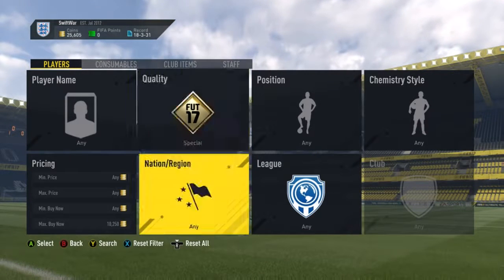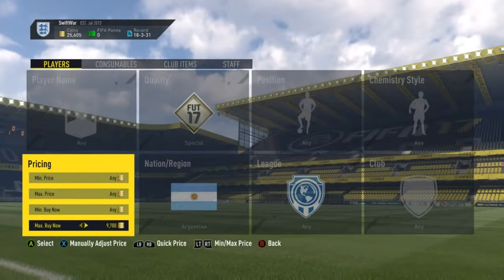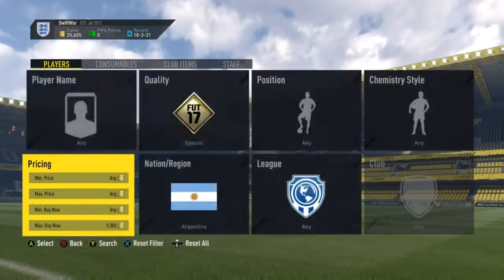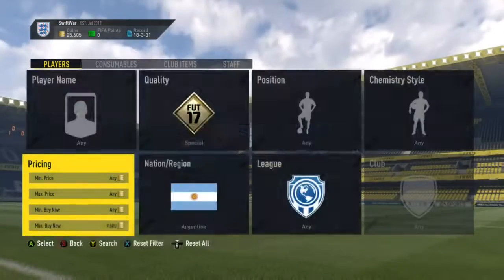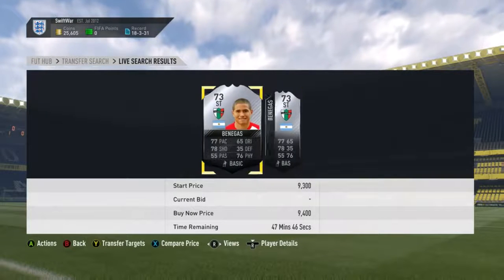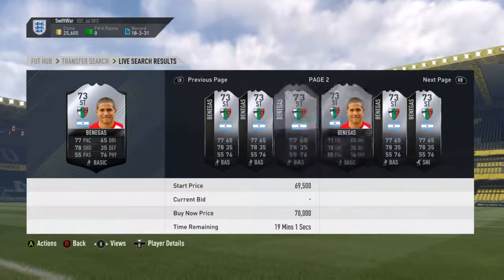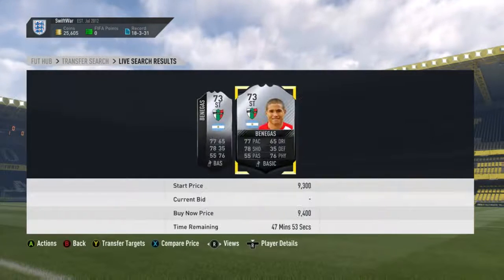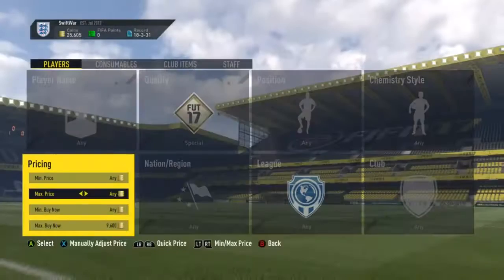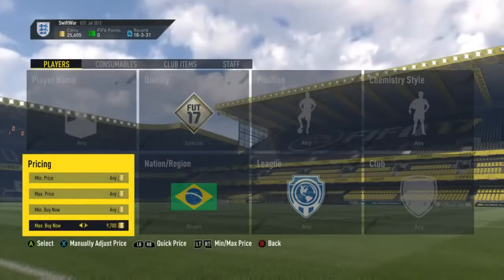So what you want to do is go into Special, and just leave it on Argentina for a minute — the first one — and you're going to work your way down through the top 10. Basically you want to find the cheapest on the market for that nationality. These two go for 9,400. I've got a feeling they aren't actually going to sell, purely because I have past experience with this player. So what you can then do is put the price up to see if there are any more players, or head over to Brazil for the next one.